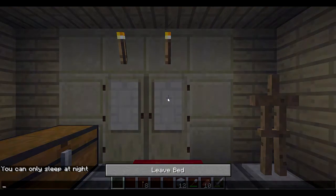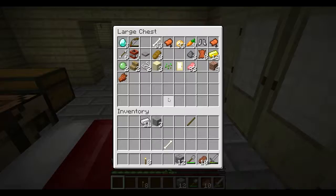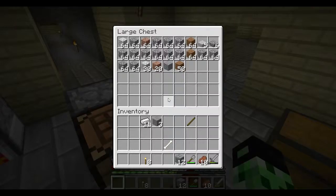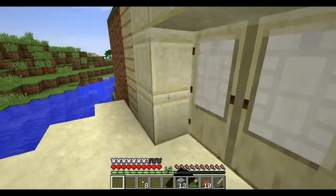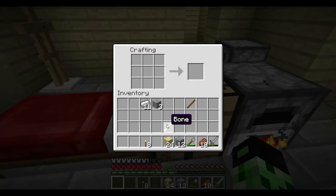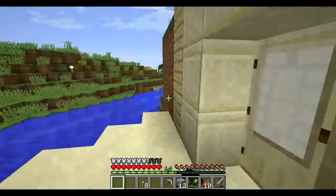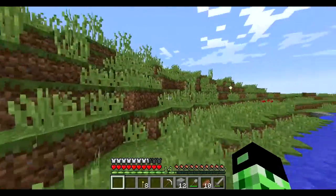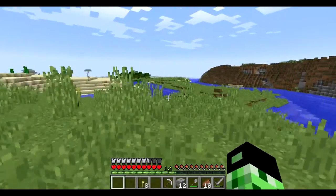I'm still melting stuff, got my armor stand, my bed — everything is right here. Let's sleep real quick and then go on an adventure. Let me just wear my armor. I don't have wood, so I'll go get some wood real quick. Got my wood right here. Let's make myself a pickaxe. I do have food with me, so we're good.